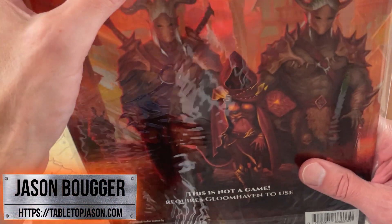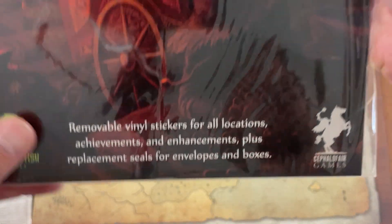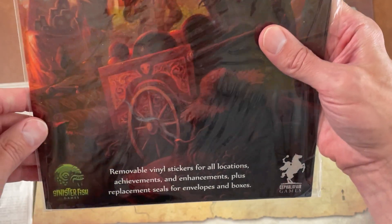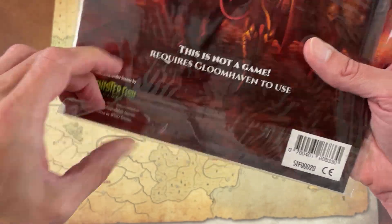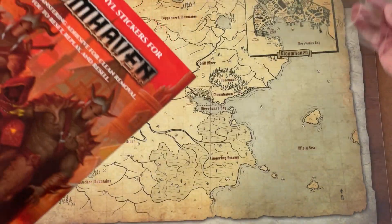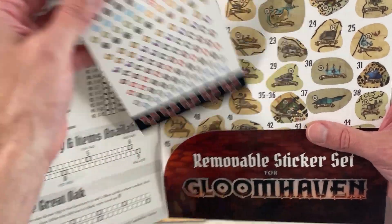Here they are — 394 vinyl stickers for Gloomhaven. They're apparently reusable; I have not opened these up yet. It's an officially licensed product by Sinister Fish. I got these on Amazon and I'll include a link below. They were around $11, so not bad at all.